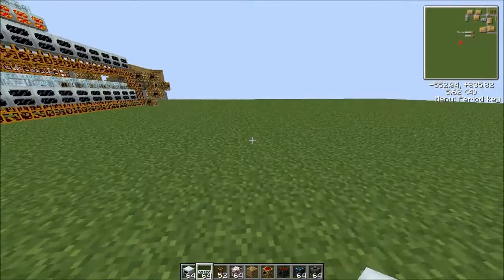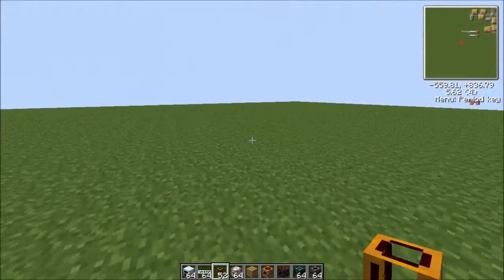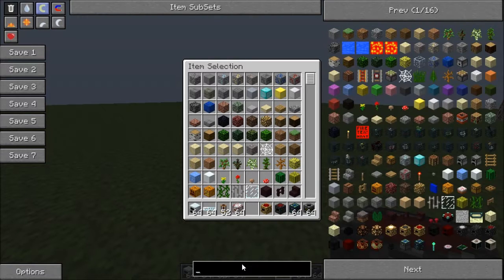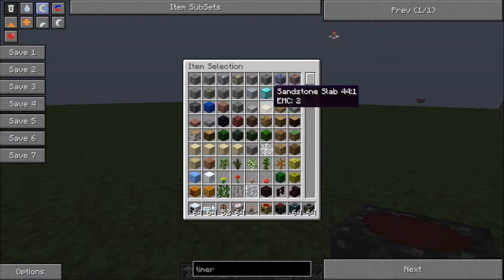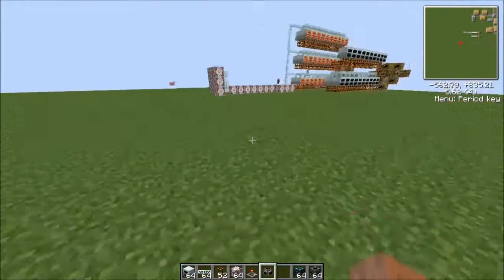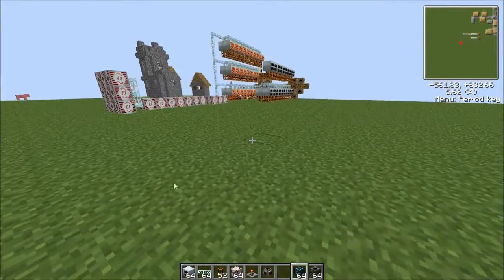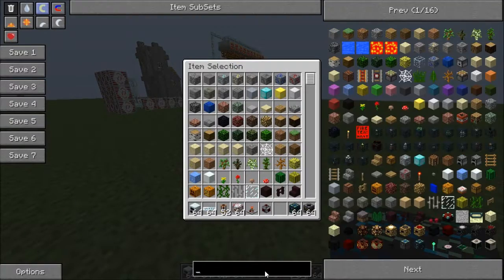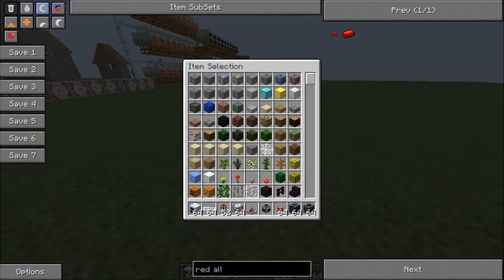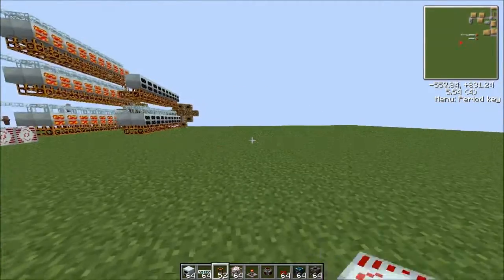I'm going to show you how to make one of these. You'll need your timers and jacketed wire. Get a timer, get a jacketed wire, and then red alloy wire, because we need to hook up the timer to the jacketed wire — the jacketed wire goes into the pipes, which are redstone pipes, by the way.